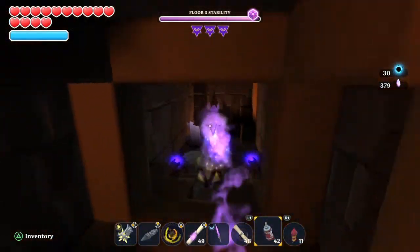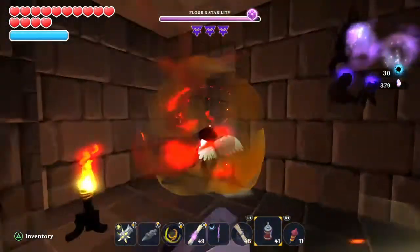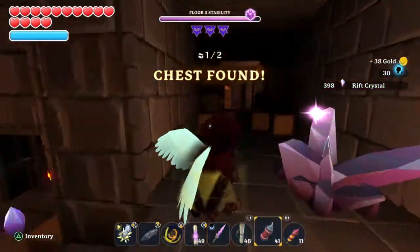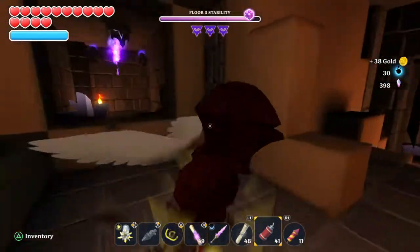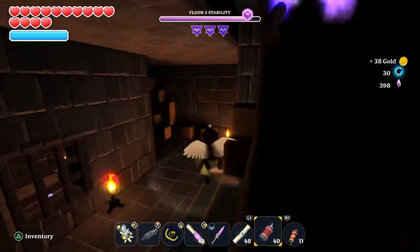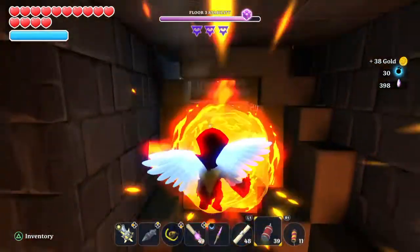Once you're down here, you're going to pop this left wall open, and your first chest is back here. Then same spot on the right, you can open up this side, and this continues on to the rest of the level.